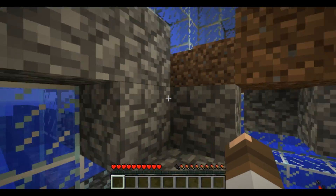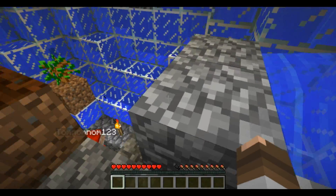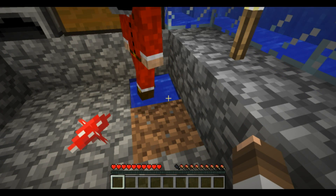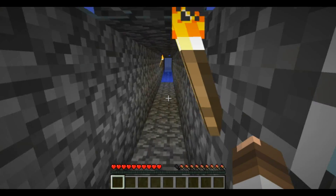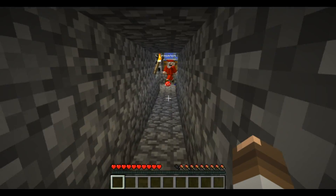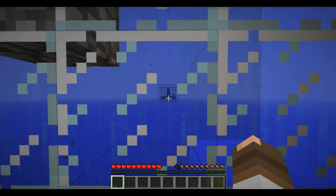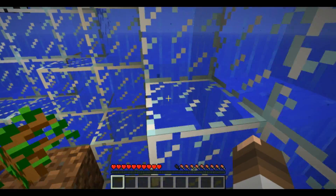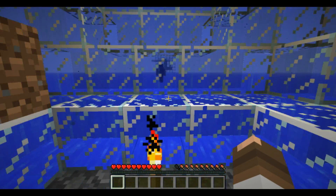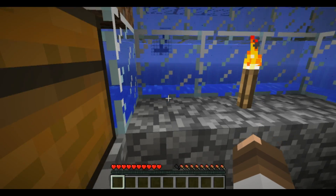We've built the farm but have no seeds. Our cobblestone generator is working fine. Tom just fell in the water. We went to the other place but there's not much there — no seeds yet. Someone in the comments posted that if you place a torch it gets rid of the water, but instead we tried ladders and it works. We're going to go over to the desert biome where we tried it.